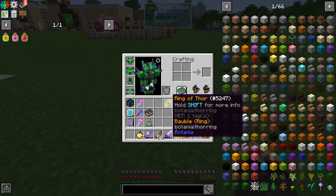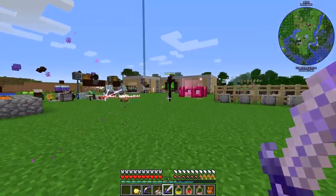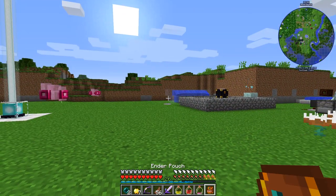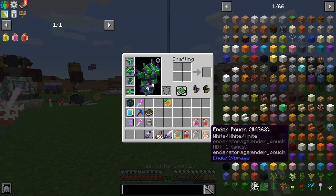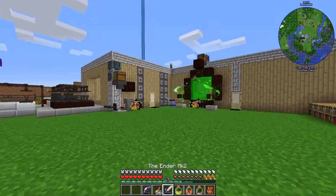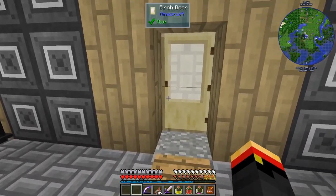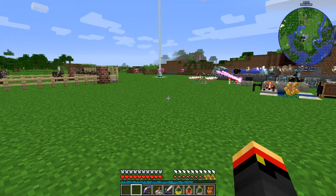Ring of Thor won't actually help us — that's too bad. Ring of Thor will increase the range of the Terra Shatterer. There's an Enderman — go away. Well, I guess I have to fight him again, because I didn't get what I wanted. There are a couple of other cool relics, but that Flugel Tiara one is really the one I want. So let's go fight him again and try for another relic.